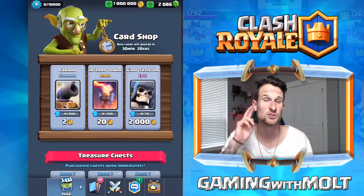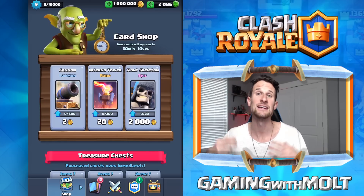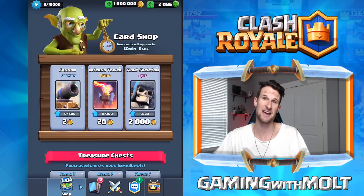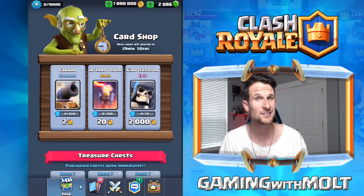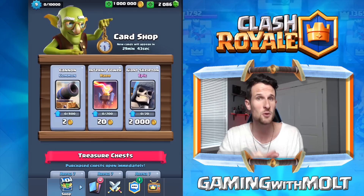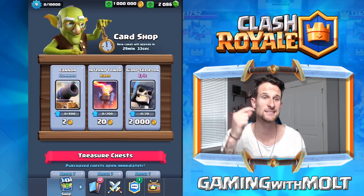Super magical chests now have a chance of dropping at two times the rate — the chance of getting a super magical chest is officially doubled. The more you play and the more chest slots you keep open, the bigger your chance of getting one. Giant and magical chests have had their drop rates increased as well. They're trying to get everybody cards. People say this game is pay-to-win, but they're here to give you guys free stuff — especially in the context of chests. If you play a lot, you're going to win chests, get super magical chests, get giant chests, and get good cards.